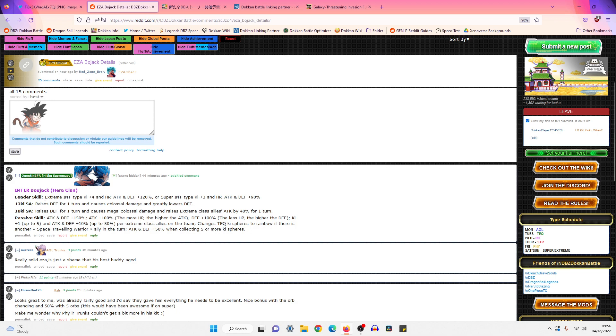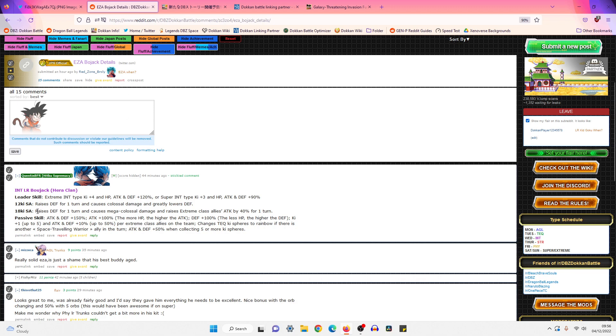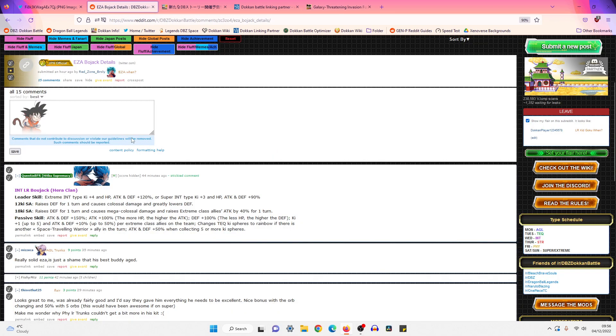12K Super Attack gives 30% Defense for one turn, Colossal Damage, and Greatly Lowers Defense — they've just added the 30% Defense for the turn. The 18K gives 30% Defense again, Mega Colossal Damage, and Raises Extreme Class Allies' Attack by 40% for one turn. The raising of Attack is the same as before, so they've just added 30% Defense for both the 12K and 18K — nice.